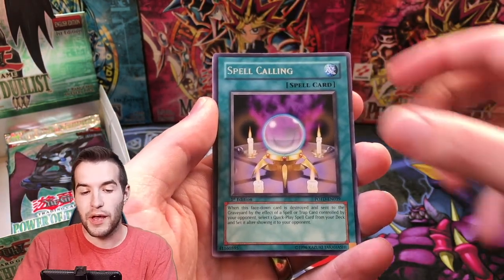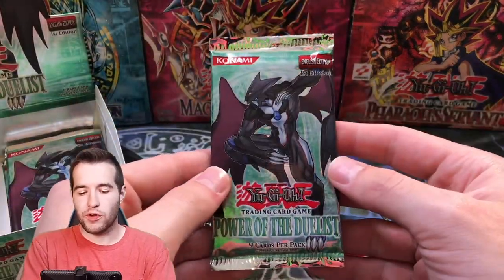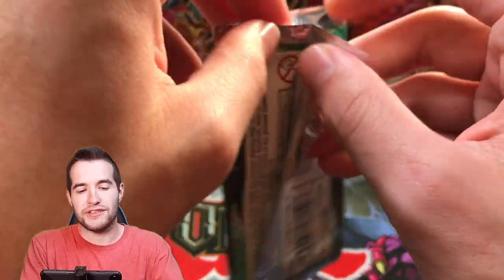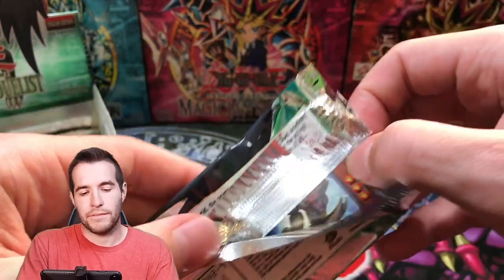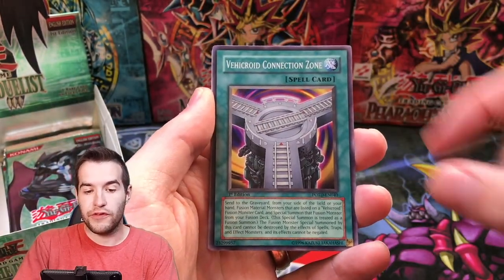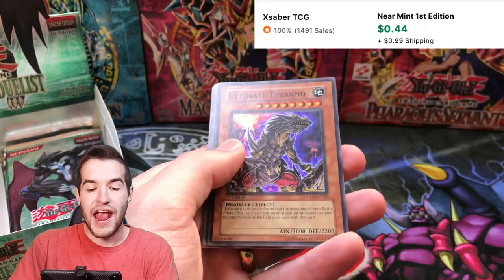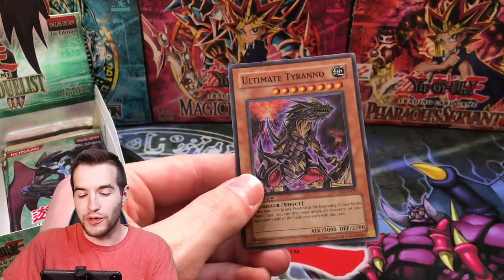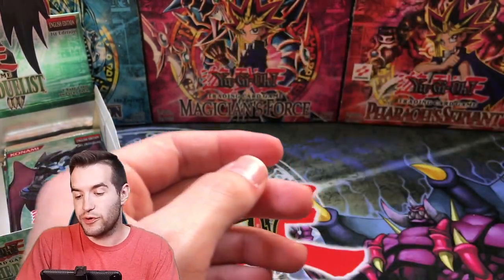We got a Wonder Garage, Spell Calling, and a Common Soul, and a Black Stalker. We're probably only a quarter of the way into this opening and we've already pulled an ultimate rare, which is pretty awesome. Next pack — we get a Destiny Hero Fearmonger, Vierkoi Connection Zone, Fossil Excavation, Alien Gray, and an Ultimate Tyranno — another super already! We have pulled four foils so far. Ultimate Tyranno Super Rare, that's pretty cool.